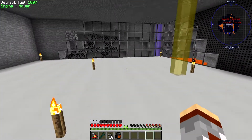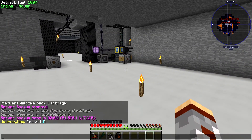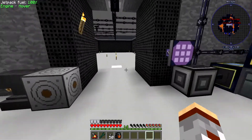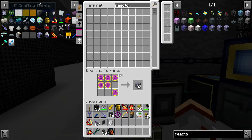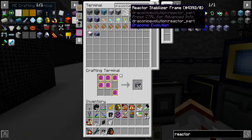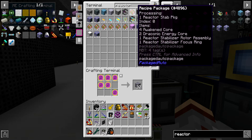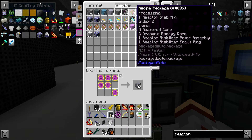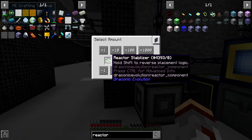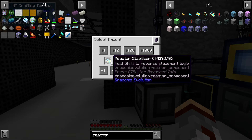Hey everybody, welcome back to another episode of Let's Play OmniFactory. We are back today in episode 97. I did a little work off camera — that seems to be a catchphrase of mine. I have the reactor stabilizer frames all ready to go, and the reactor packages all ready to go, so put two and two together and we can request the finished product, and we'll be that much closer to the creative tank.